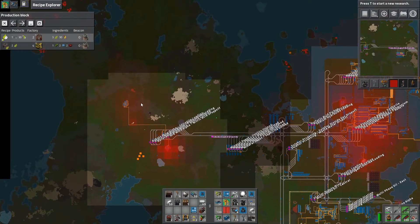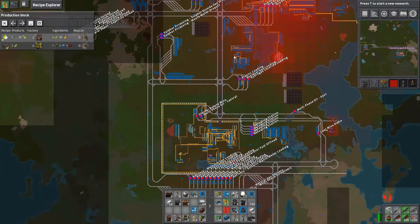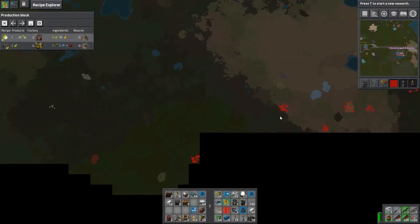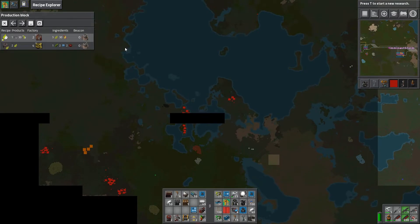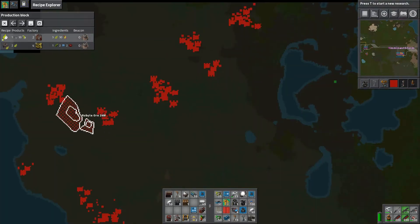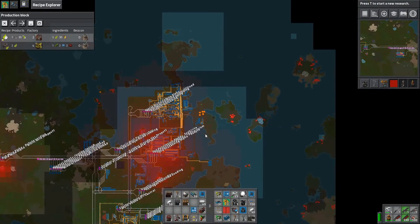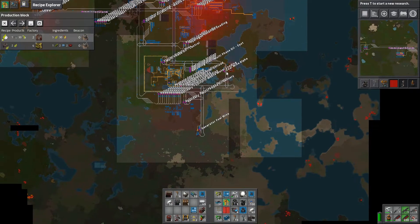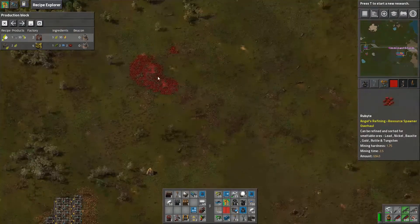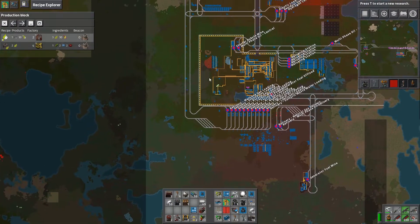We are going to want another Rubite mine at some point. There is a small one there, but I was looking around and didn't really see any really nice deposits of Rubite anywhere that was very convenient to get to. There's one up there, but it's kind of far away and surrounded by enemies. We may need to utilize this little piece — we'll have to see.